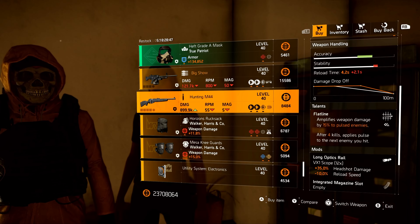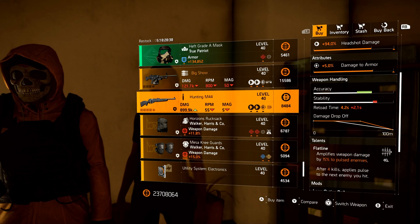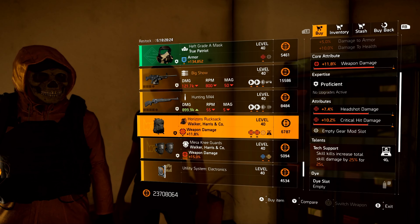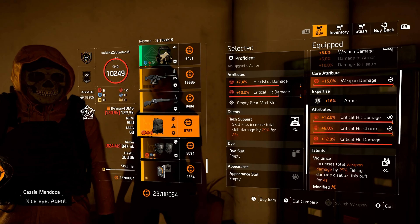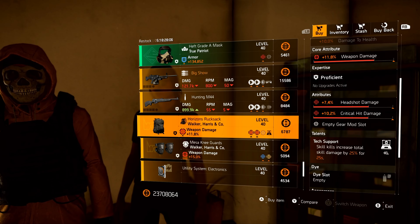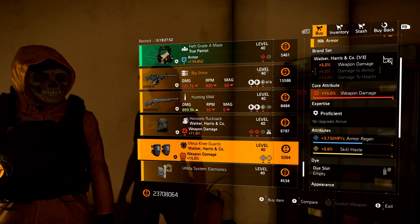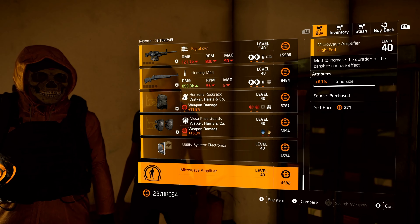Hunting M44 with Armor Damage and Flatline — that's really strong. You could change Flatline off for Determined. However, if you do not like to do Headshots, having Flatline is still good because it amplifies all of your weapon damage. Following that, we have Walker Harris Backpack with Headshot and Crit Hit Damage — that's really strong. Just change the Tech Support Talent off for whatever you want — you could go Adrenaline Rush, Vigilance, whatever you're feeling. I personally would probably go Vigilance. And remember, Headshot and Crit Hit Damage is really good for, say, an SMG build with Crit Chance. And then finally, Walker Harris Kneepads with Max Weapon Damage, Armor Regeneration, and Skill Haste. Looking at the mods, we have Skill Haste 10.8 and Pulse Cone Size of 6.7.